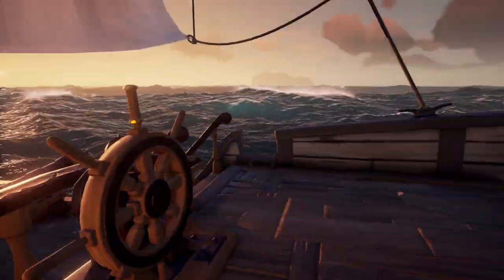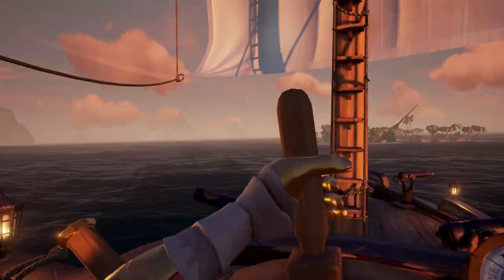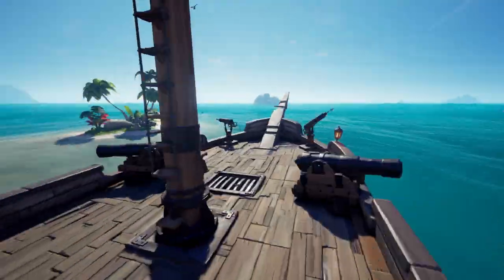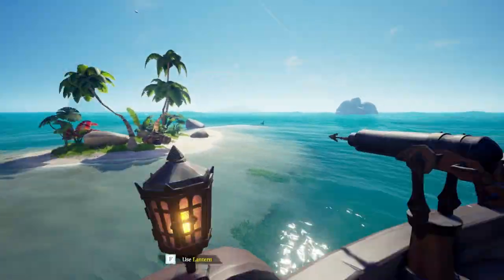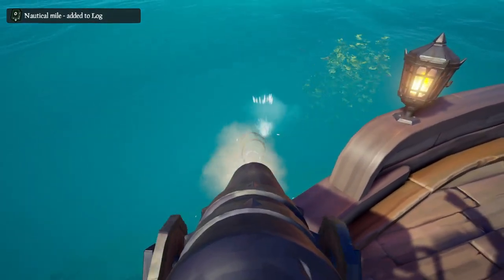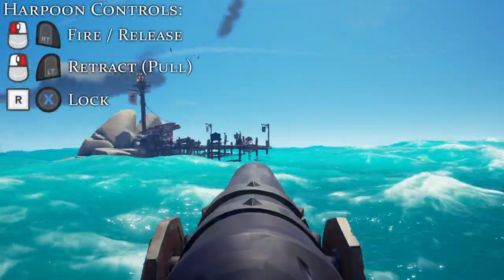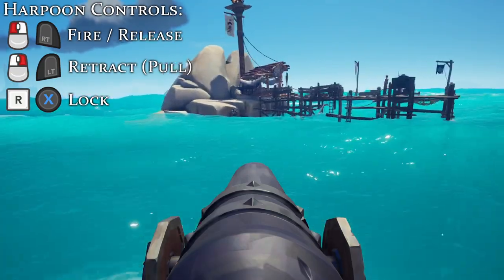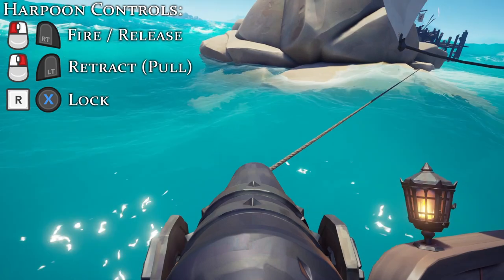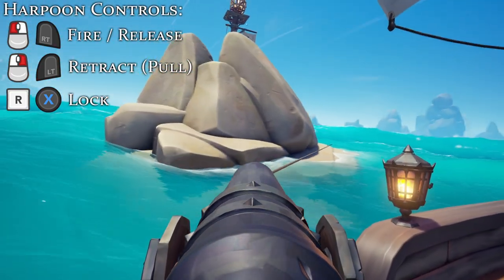Unless you know you're safe to do so, I don't recommend doing the anchor turn while fighting other players — it only takes a few seconds, but those are crucial seconds that can leave you vulnerable. We can also perform a harpoon brake, which is one or two pirates using the harpoon to grab as far behind as possible and reeling in on both sides to slow the forward momentum, ultimately bringing the ship to a stop. A harpoon turn is pretty simple: sail past an island or object, hit it with the harpoon, and once latched, pull and turn. Definitely some practice is needed, as you're basically turning blind while staring at whatever you're harpooning.